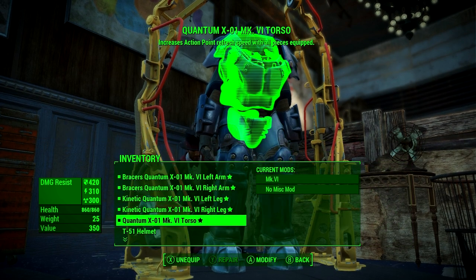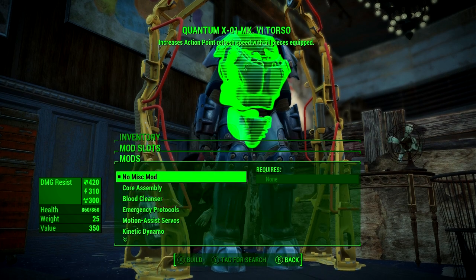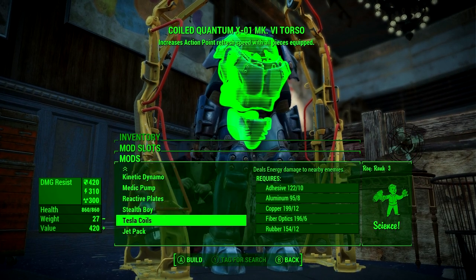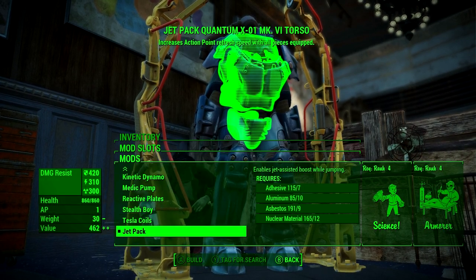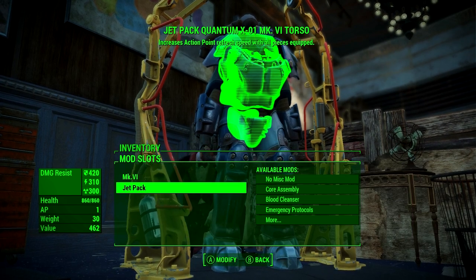For the torso, there are many good mods and it's mostly down to personal preference. The Kinetic Dynamo is an interesting option — it recharges your action points when you take damage, making it the best choice if you want to maximize action points. Personally, I'll be going with the jetpack, because having more action points means we get to fly around more.